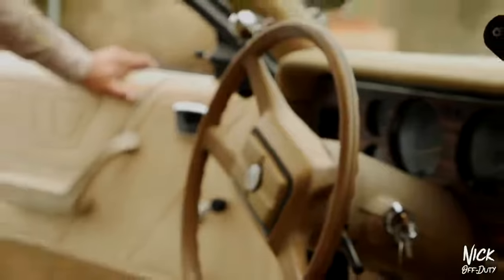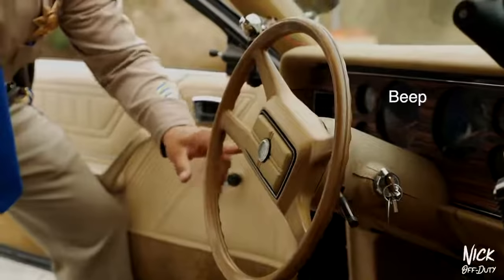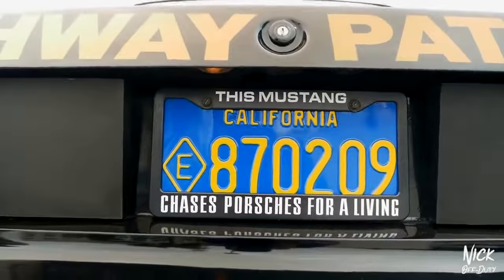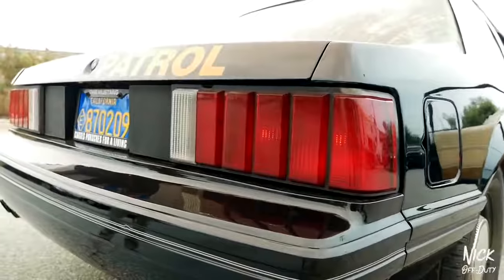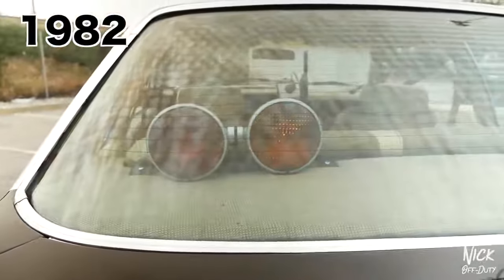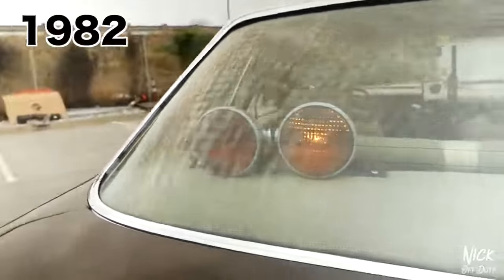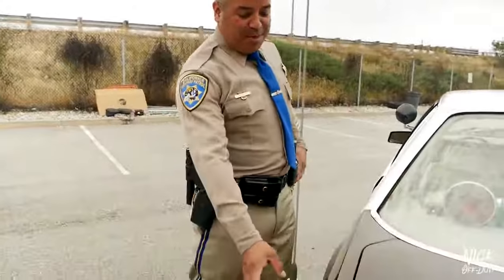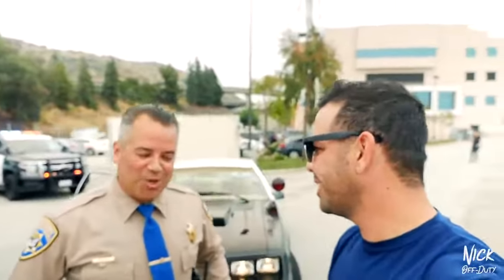Doesn't look like there was an airbag in there either. No - look at the horn. Check out the rear decks. All of our cars now have LEDs, you can see them from probably miles away. Back then, two little lights in the back, all controlled by a toggle switch up front. And then this antenna is almost as tall as that one there - pretty close. This is our CB antenna, and up here you have our dispatch antenna.